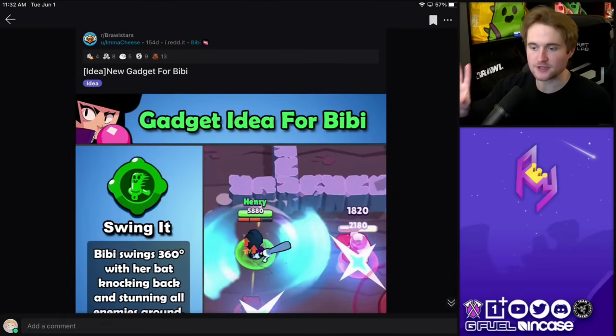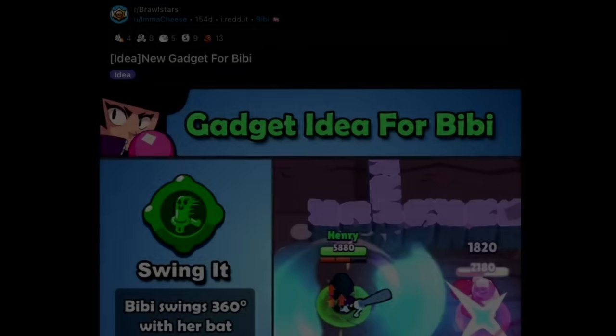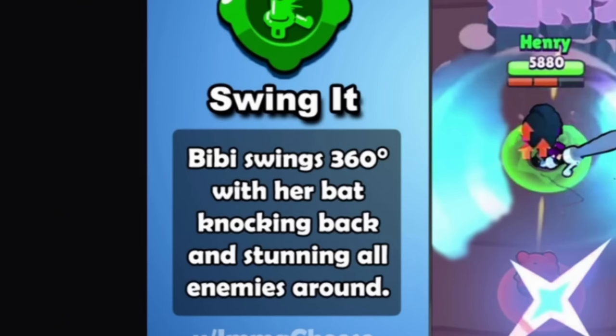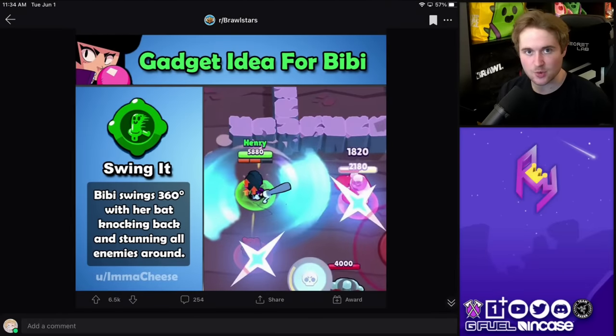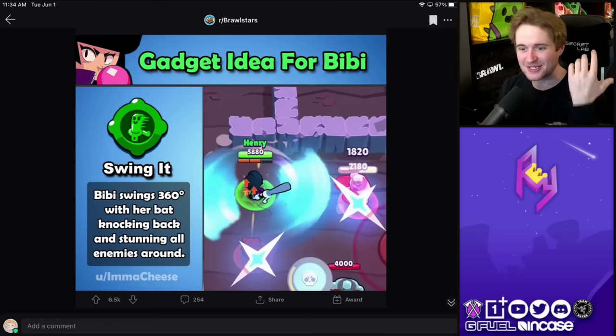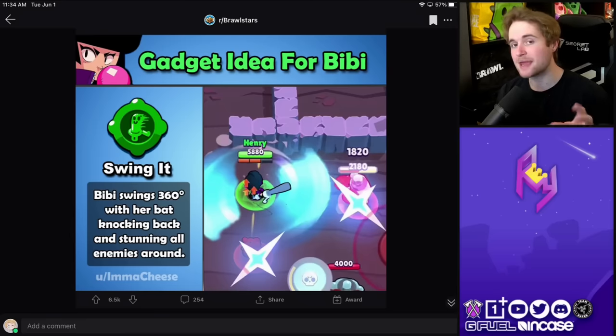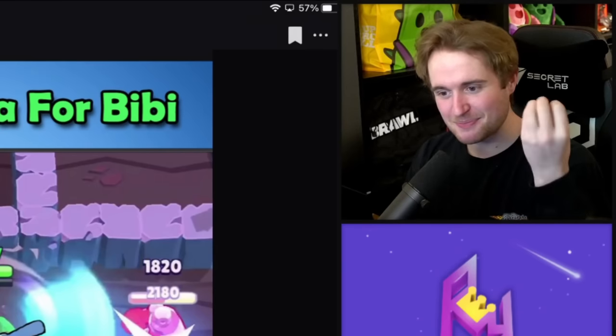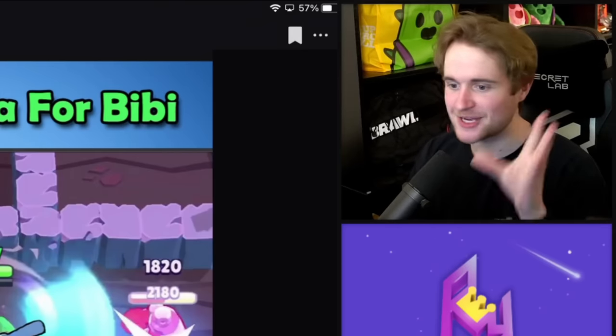This one was also already featured on my channel, but I love the concept so much. The user I'm a Cheese came up with a very simple gadget called Swing It for BB. BB swings 360 degrees with her bat, knocking back and stunning all enemies around her. I love the high-paced feel this gadget would provide to BB. Her gadgets are more of a passive gadget — you can't disrupt the flow of her movement. I love the simplicity of this gadget; it would make her feel really aggressive in the game.